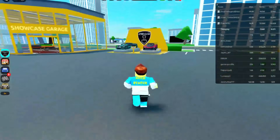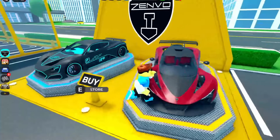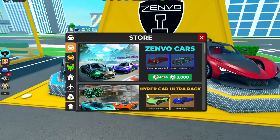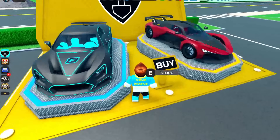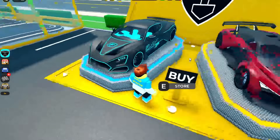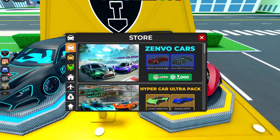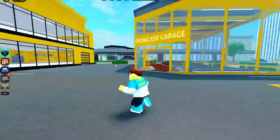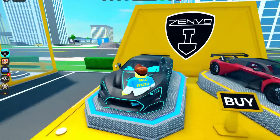The Zenvo — I didn't think this would be the first one. I thought we were going to get two licensed cars, but it looks like we're getting two vehicles. 3,000 Robux? Is this the car that we get for free or is there another one? They're making you buy it with 3,000 Robux now. That's kind of insane. If you guys want me to buy this, let me know in the comments down below, because these were free at one point. Now they're 3,000 Robux.